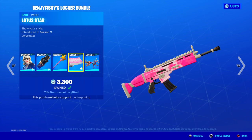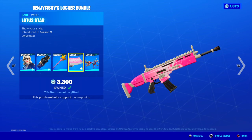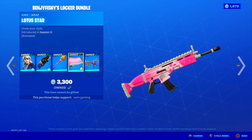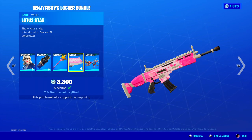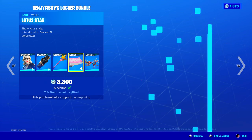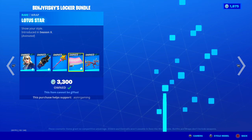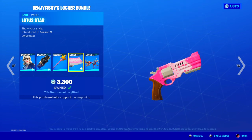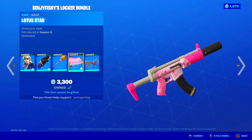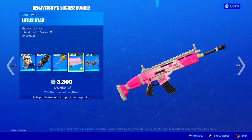Lotus Star — I did not know that Benji Fishy used the Lotus Star wrap. He has good taste. This is actually a pretty sick combo when you think about it. Lotus Star is Japanese Sakura Blossoms as a wrap — the rose petals, the Lotus Stars, just flying around. This came out in season 10, I bought it of course because it looked amazing. Kind of reminds me of anime. Really good wrap. Looks great on the AR, shotgun, SMG, sniper — everything looks really nice with this. Amazing. Good wrap, Benji Fishy.